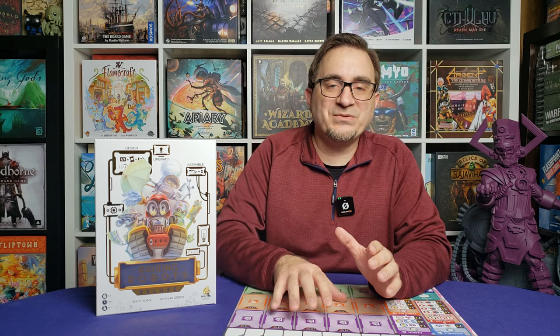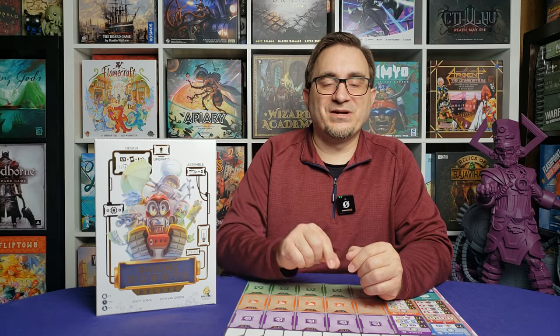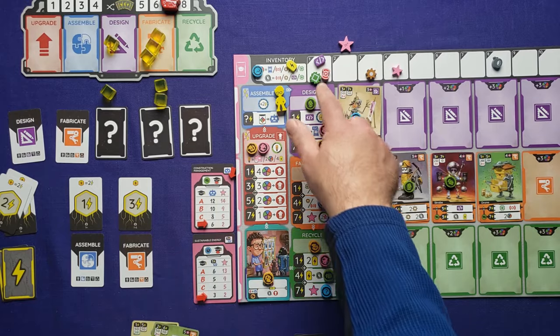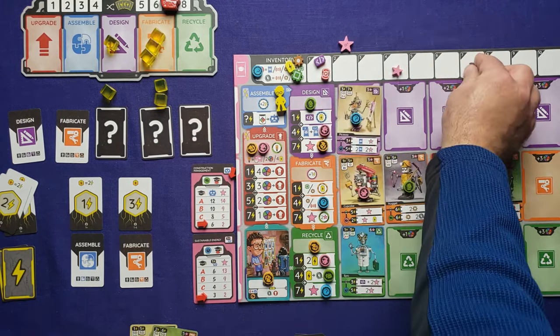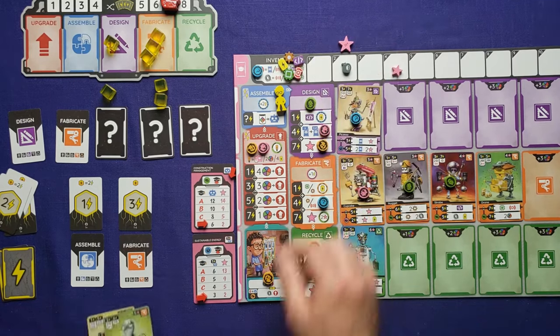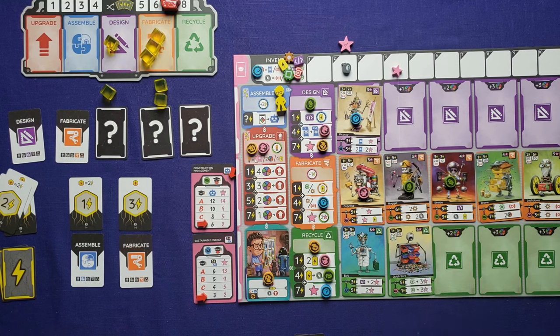I just found the gameplay to be stale and punishing when the phase cards weren't drawn the right way. When I got that scientist, it was so much more fun. Is it enough to keep it in my collection? Only time will tell. If you like Earth, you'll like this game — it has a lot of similarities, but some good differences. I actually think this is a better game than Earth — I sold Earth and I'm not sure I'm going to sell this, so that should say something. Let me know in the comments what you think of this game. I know I'm a minority in my opinion, but I just don't like that phase selection — it's not a mechanic that works for me. Please like and subscribe if you like the content. Thank you for joining me on Tabletop for One.